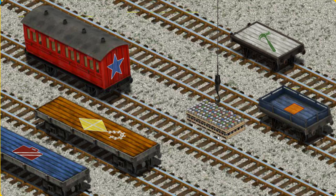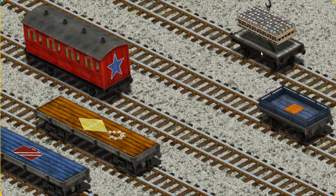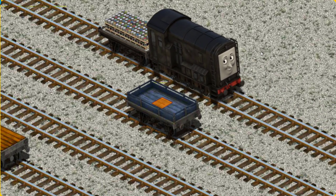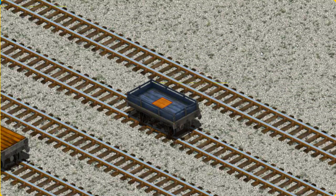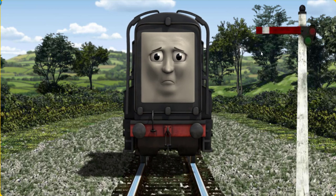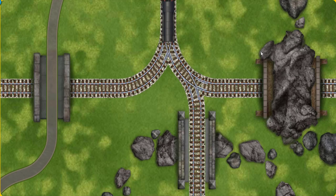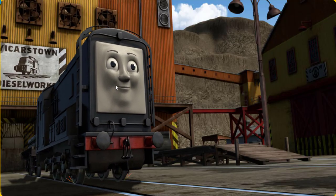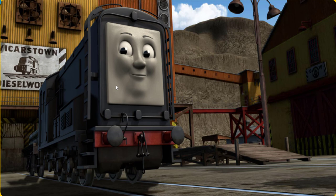Show Cranky where the white flatbed with the picture of a green hammer is. You've found it! Diesel set out for the Dieselworks. Suddenly, Diesel had to stop because of a broken signal. He would have to go another way. Find the track that goes under the road. Let's go! Diesel arrived proudly at the Dieselworks. With your help, he was right on time.